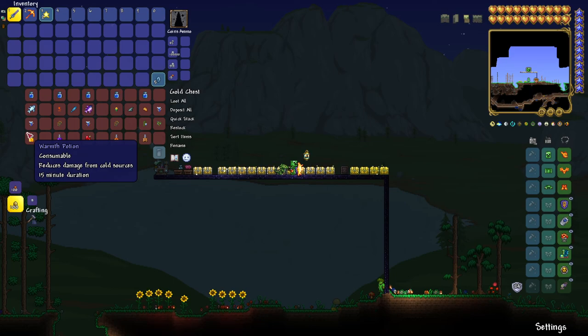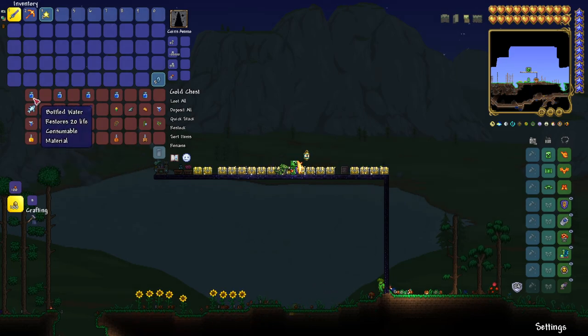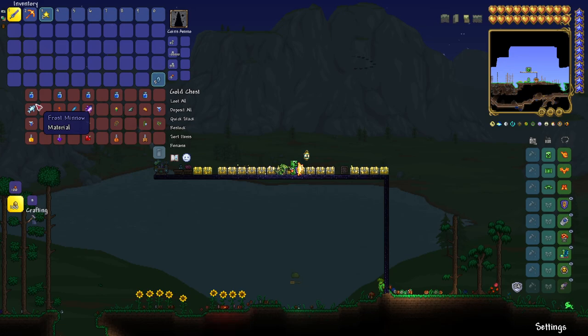The Warmth Potion reduces damage from cold sources. For some reason you need cold things to make yourself immune to cold — genius. You need bottled water, frost minnow, and a shiverthorn.